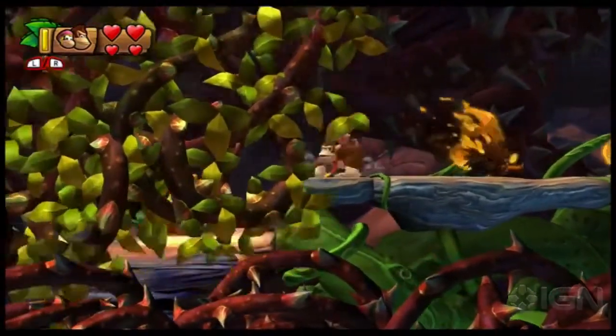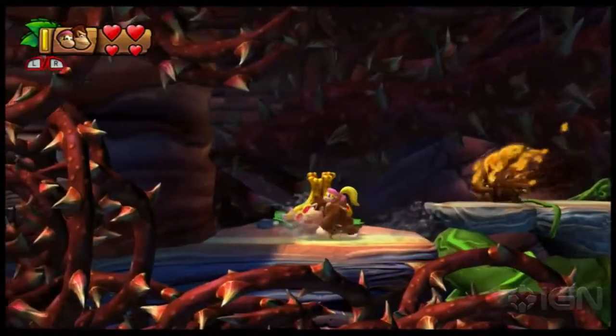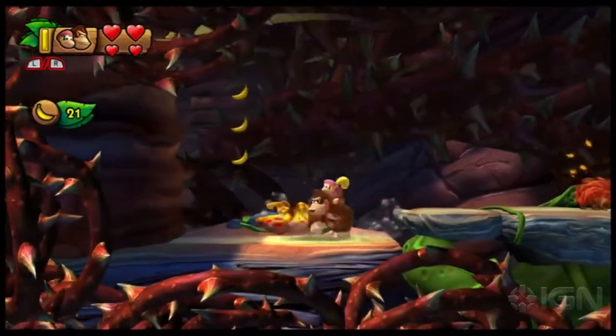To the left of the flaming weasels, or hedgehogs, whatever those are, is a hidden cove. Within you will find a yellow plant. Give it a slap and bananas will spit out. Collect all the bananas and a puzzle piece is yours.